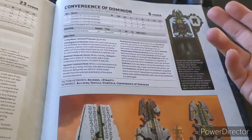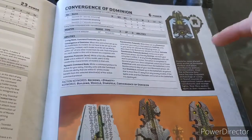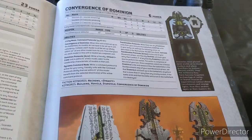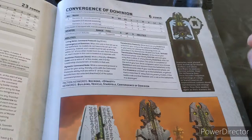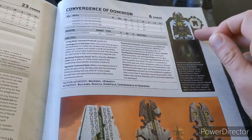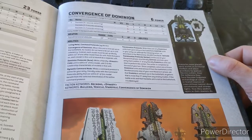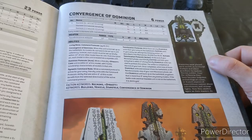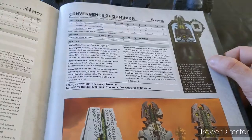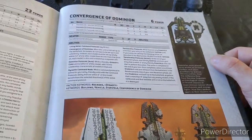They've also got Command Protocols, so you can use them as part of your deck of Command Protocols. Bear in mind as well — you take Zarkam, stack the deck with two of the card that doubles up on the Living Metal things and your enemy's got a really tough job on shifting these off objectives. When this unit is first set up on the battlefield, its models do not have to be set up in unit coherency. Instead, each model must be set up wholly within 12 inches of one other model from the unit. From that point on, each model is treated as a separate unit — so you can get about a two foot board coverage.